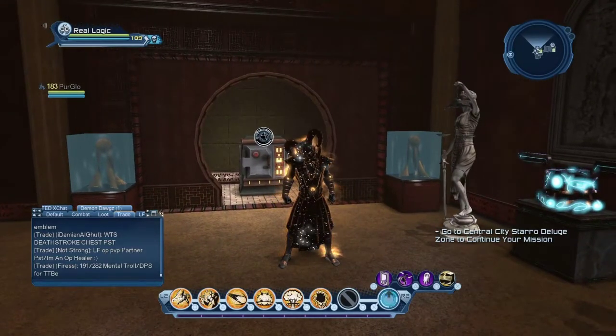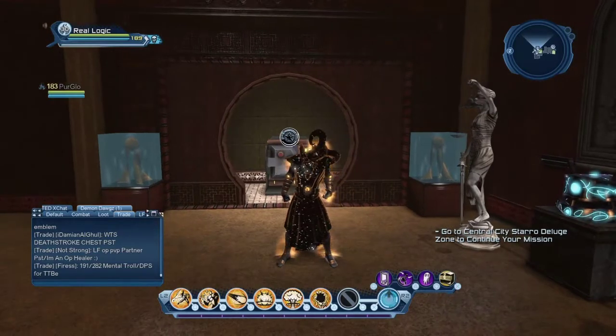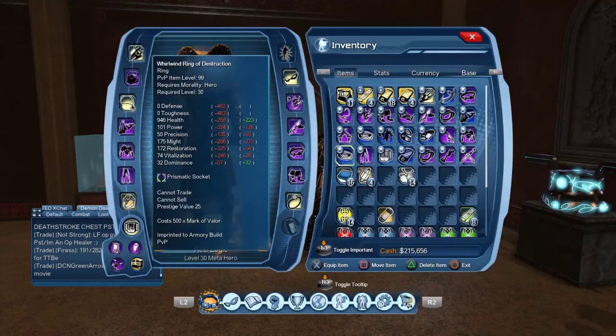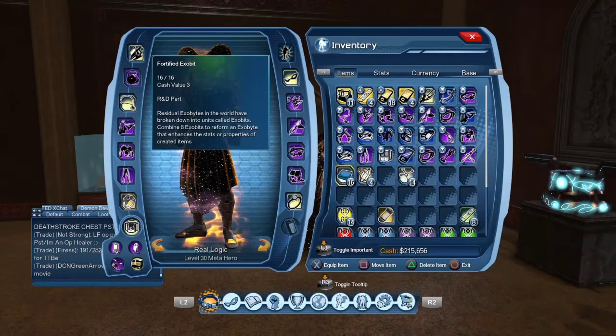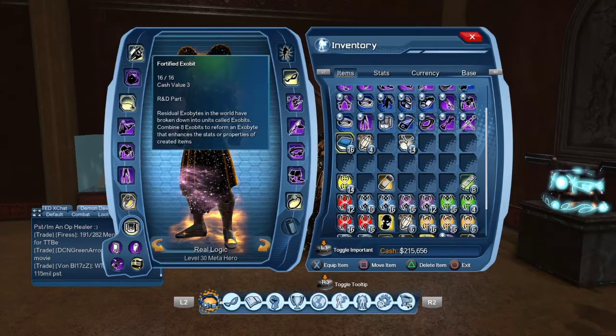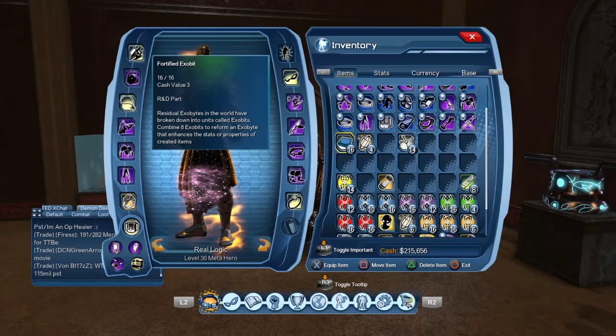Today's video is going to be about exhibits — what they're used for, where to find them, and how many there are. As you can see, I have a stack of four to five exhibits. There are three different types: blue, aggressive exhibits which are red, and support exhibits which are yellow.